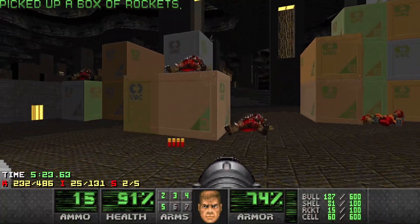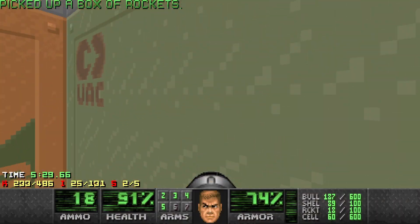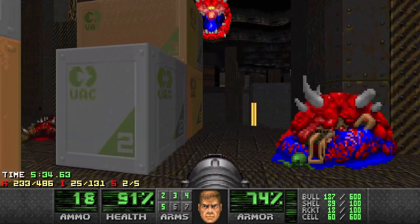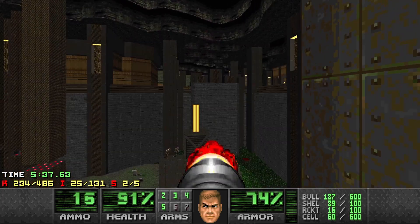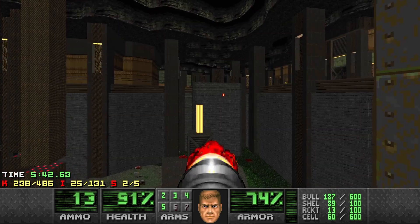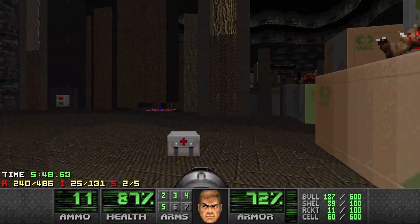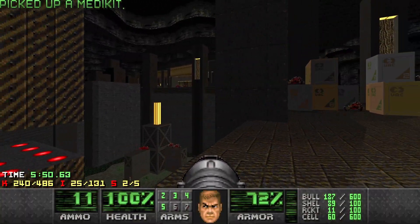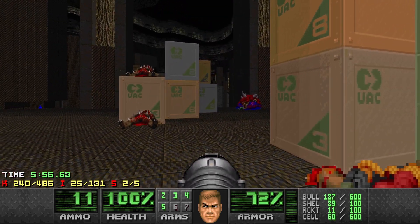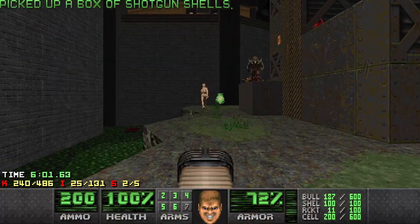Grab some stuff here - okay for a medikit right now. Just pick up all the bits and pieces, some more rockets, and we're looking pretty good. Just going to do some tidy up. We can do some pre-clearance there with those imps because we need to go down there and we've got two archviles who are going to come in. So just having them out of the way beforehand makes life a lot easier.